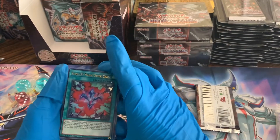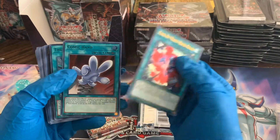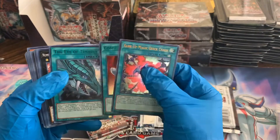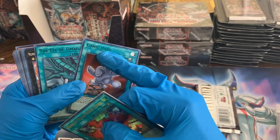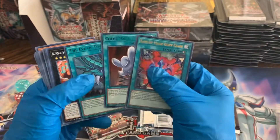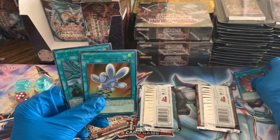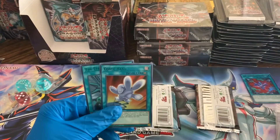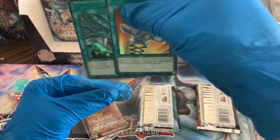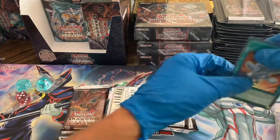Rank Up Magic Quick Chaos — not sure on that one. Comic Hand — I do believe that's a good pull. And the Eye of Timaeus, and those are both the alternate art. That looks like the green alternate art — that's sick guys. I haven't pulled any of these alternate art cards, this is the first time I've opened any of these up. That is awesome guys. Let's hope we get that green alternate — I think green is one of the best ones to pull, so let's hope that alternate art keeps showing up for us.